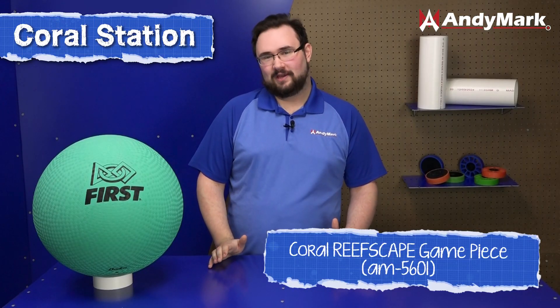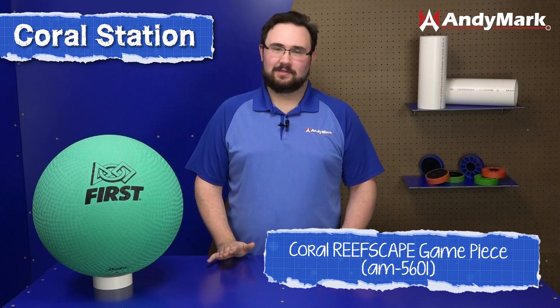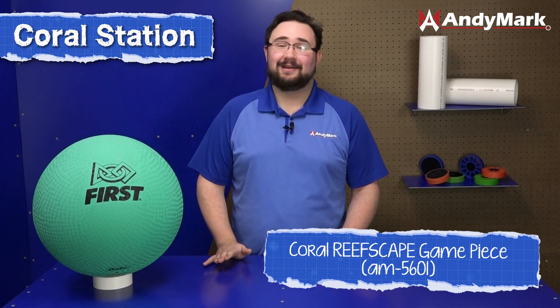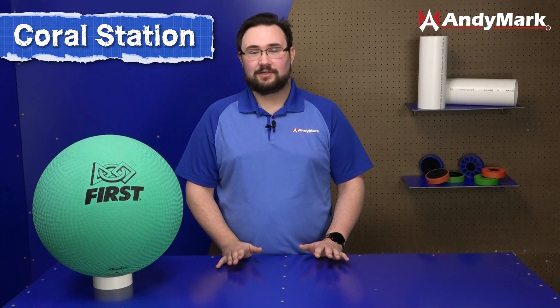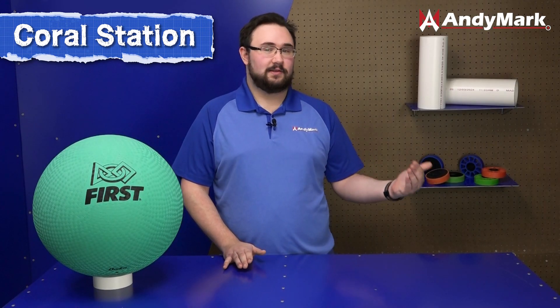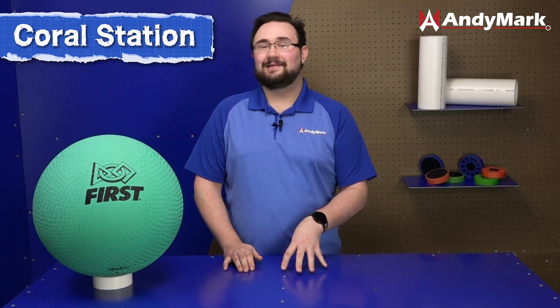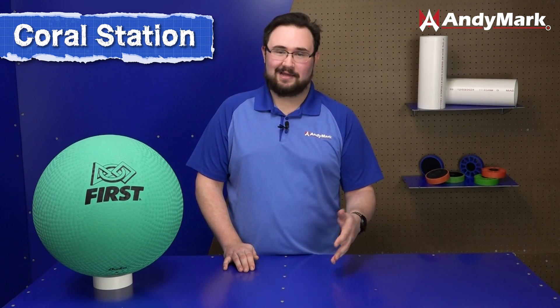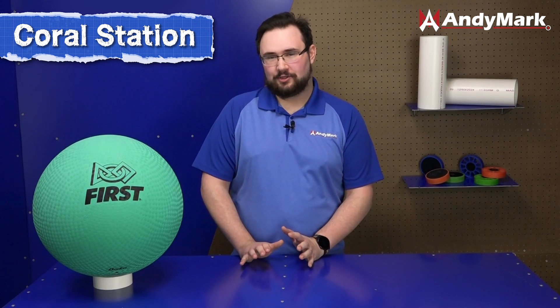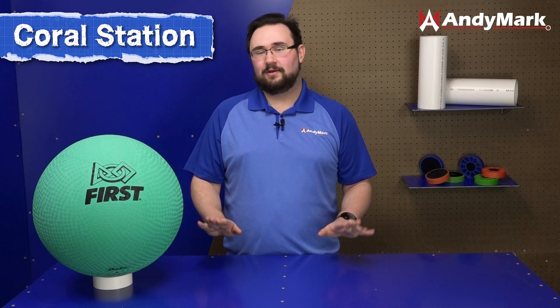All but three coral in this game are stored inside the coral stations where human players can enter them into the field at any time in the match, including autonomous. The coral station has a slope of 55 degrees, which matches the slope of 35 degrees on the reef. Theoretically, all you would have to do to score a coral is intake it from the coral station and simply drop it off at the reef at the same angle it came in at. Coral can be placed into the coral station in one of two orientations — either horizontal or vertical — so whatever is better for your robot, you can choose to enter it in that manner.